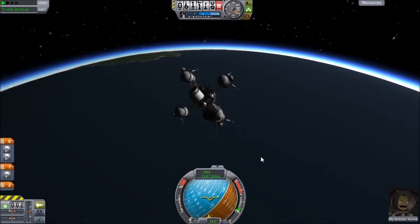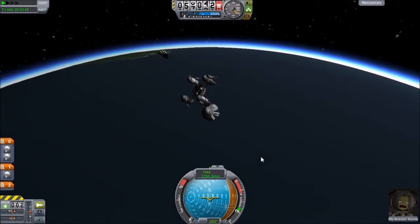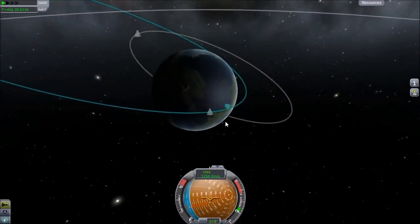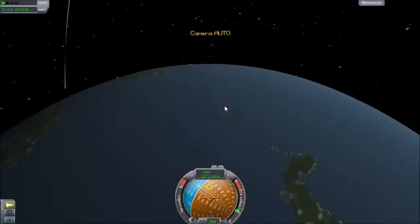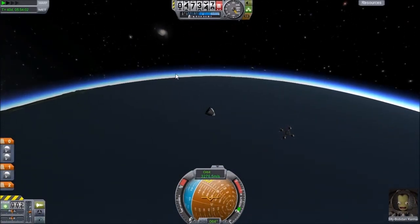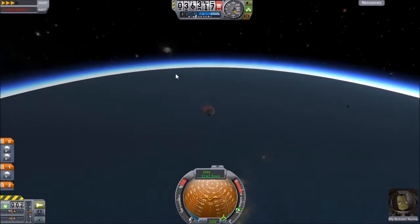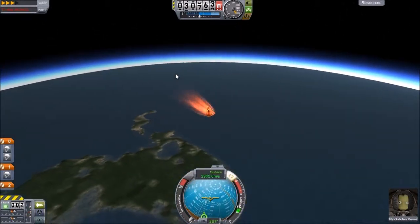So I'll go ahead and decouple that, as well as that. And once we get in — well, we are already inside the atmosphere. So this should be coming down rather rapidly. Our periapsis is really low, so we should be landing. I guess I was going too fast the first time. Turn on SAS, I suppose.